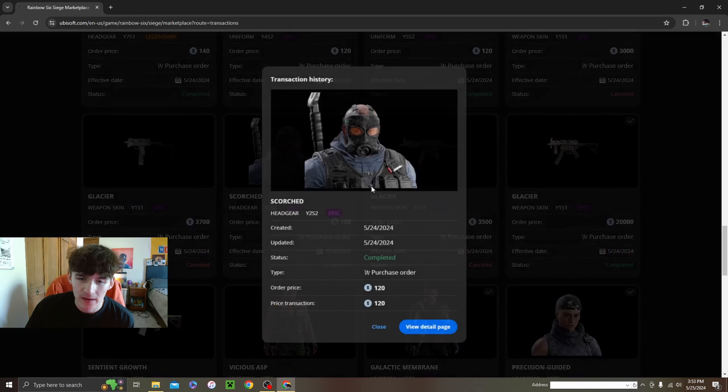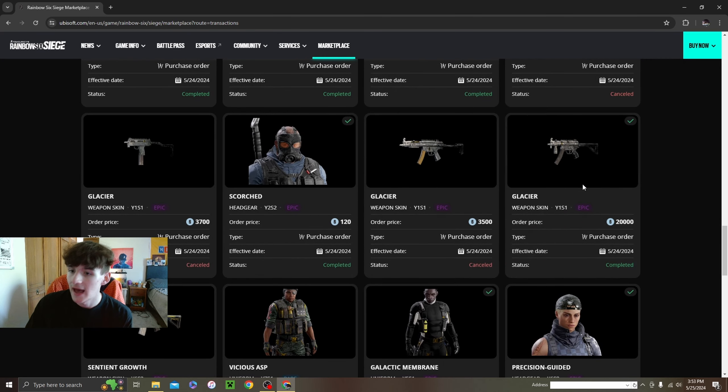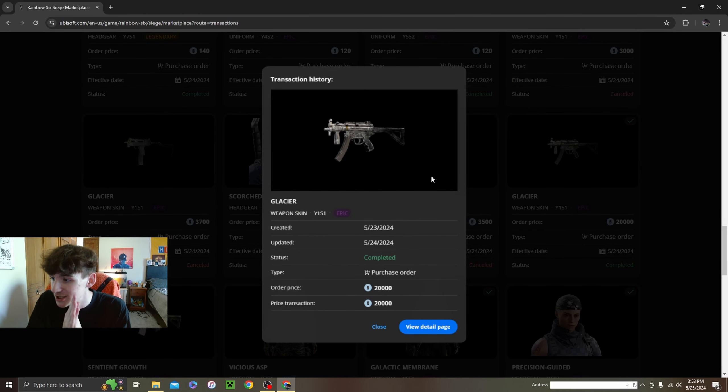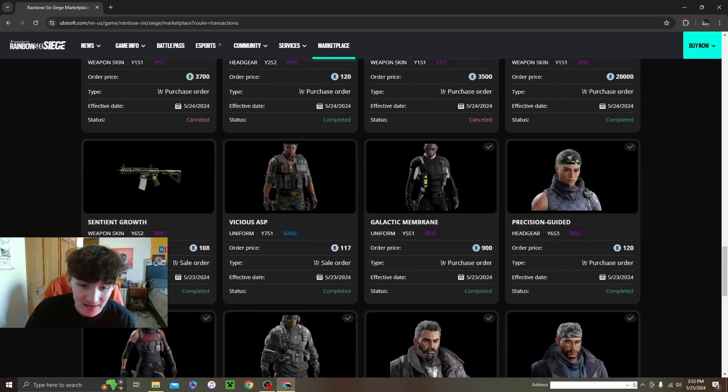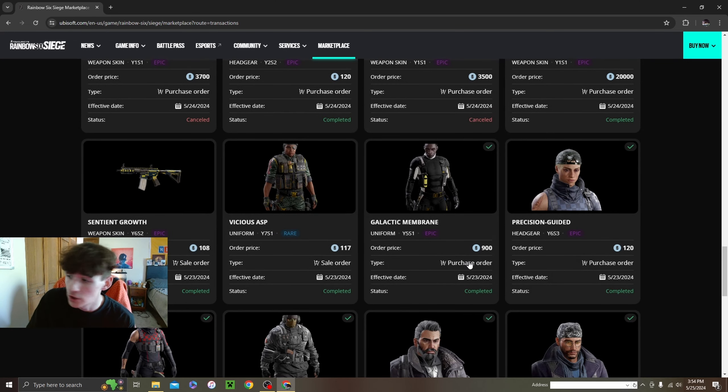I bought this one headgear but I'm not going to use it — doesn't look good with the uniform I got, so we'll just discard that. Then the big thing: my Black Ice — my Glacier. This is going to get you play, I swear. This thing is 20,000 credits; it was going for 30,000 and I got it for 20,000. Might get the Thermite one too. And then I had to get the uniform for him — 900 credits, got a little 200 credit discount. Really clean pro league one.